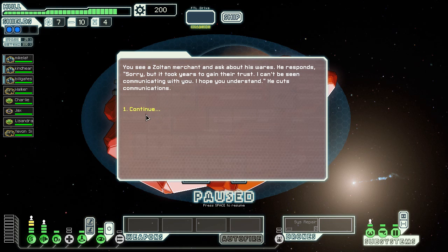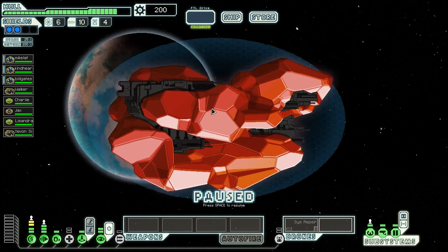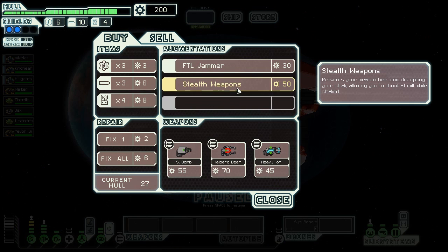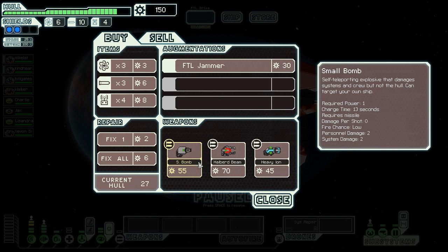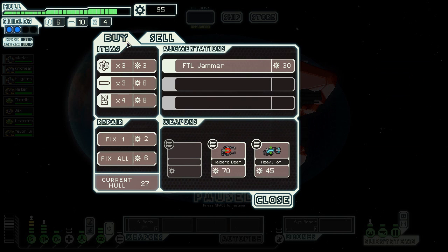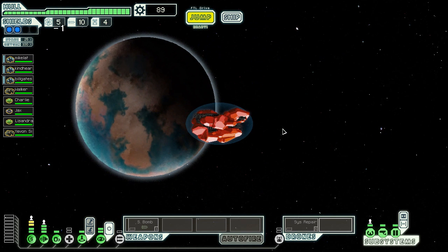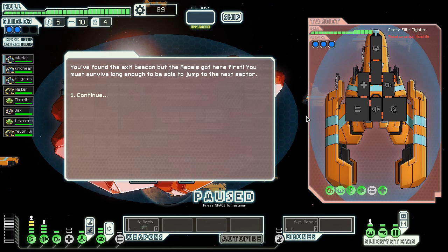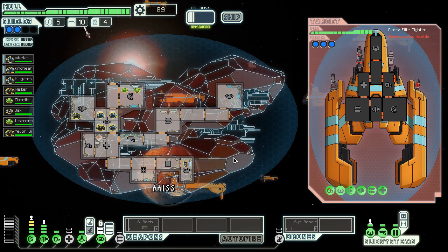A Zoltan merchant offers to show me his wares — sorry it took years to gain their trust, but he's not going to give me anything. There's a rock ship with a rare diplomatic mission. He's got stealth weapons, an s-bomb, and also the beam weapon someone wanted. I'll take the s-bomb though, because I need some offensive weaponry in case a guy has shields up — I can even target his med bay beforehand. Let's go straight to the exit.